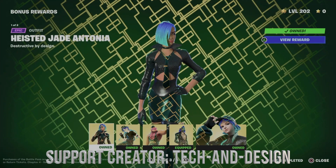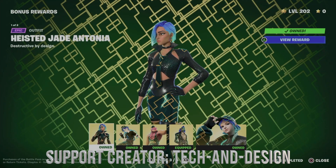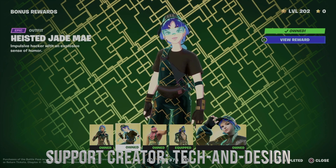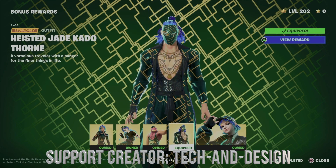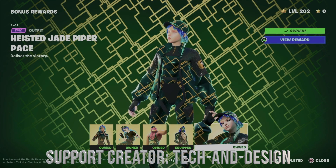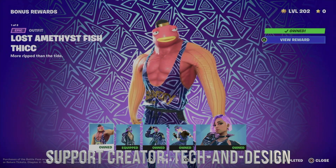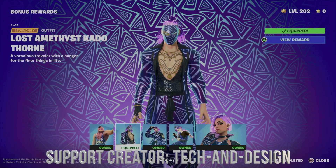To recap everything we just got: there's this awesome style for the skin, plus this one for the fish stick, and another one for Jade. Moving on to page 4, you get a different style for every single skin — just a different color variation for each one.